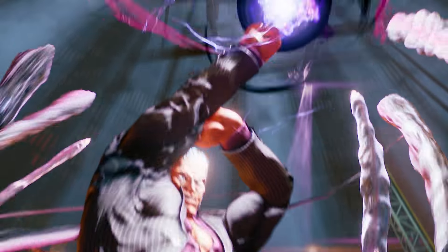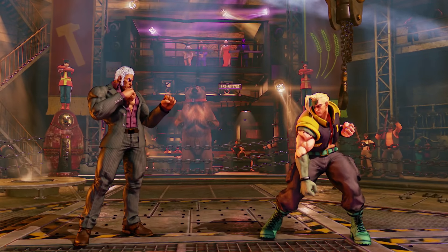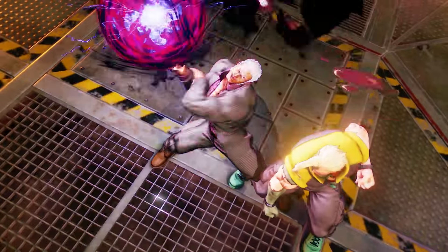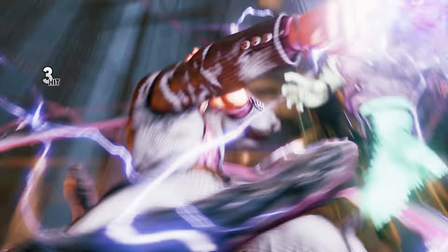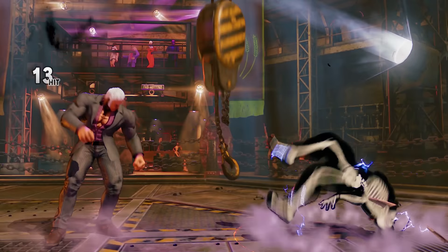Now looking at Urien's critical art: it has a great vertical hitbox and a decent startup. It works as an anti-air and is also a combo ender. It can cancel off a Chariot Tackle but not any other special move. It is of course invincible on startup just like any other critical art. There's a lot of evidence suggesting that Urien actually burns his clothes off after doing this critical art, which is what puts him into Unibody mode.